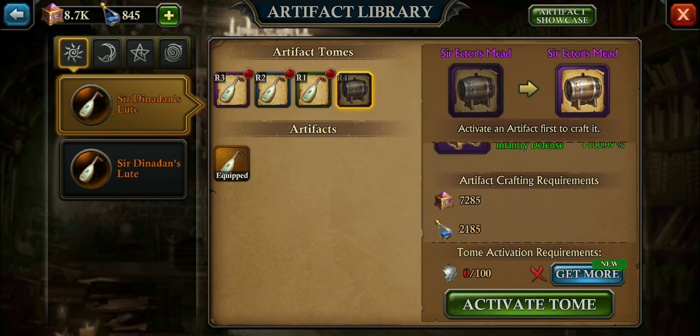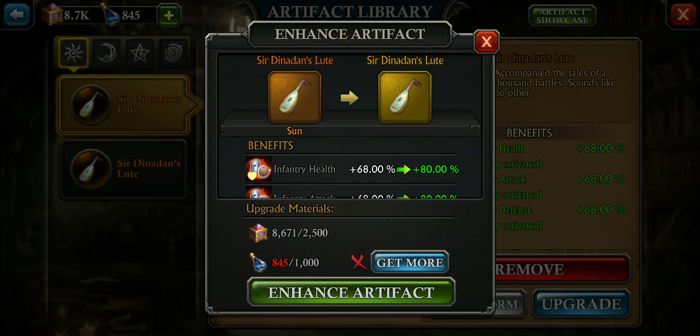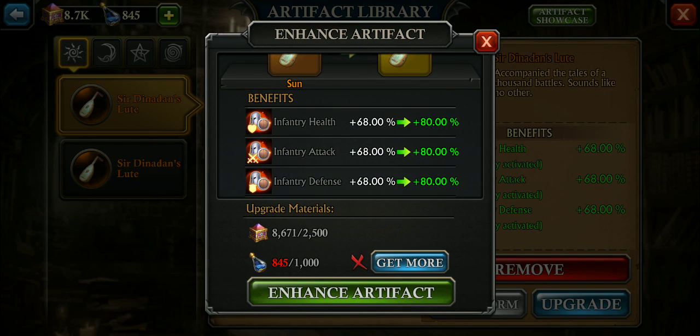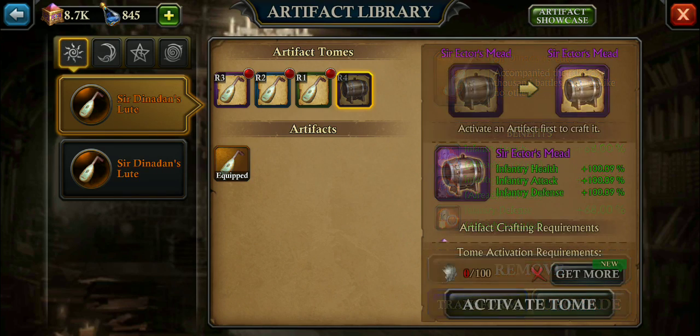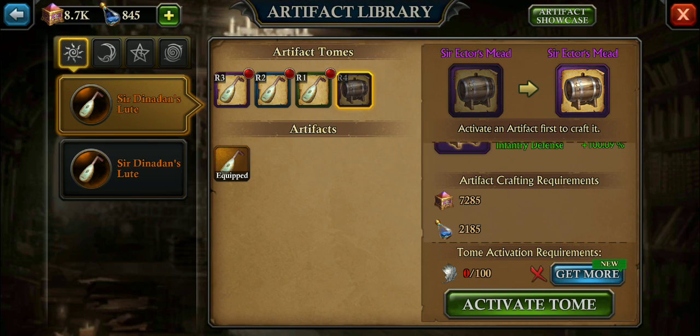Before, to upgrade this guy, I needed $1,000 — I thought that was a lot. But now, if you want to activate the new Avalon artifacts for each troop type, you're going to need 100 leaves which you have to buy, $2,185 of the blue flasks, and $7,285 lake gravel. That's a lot.